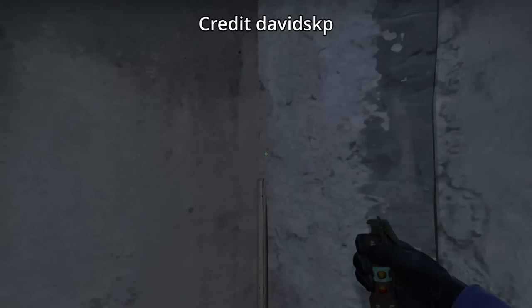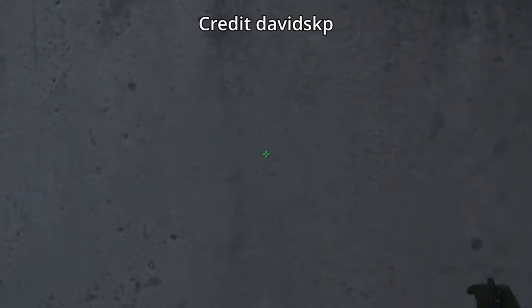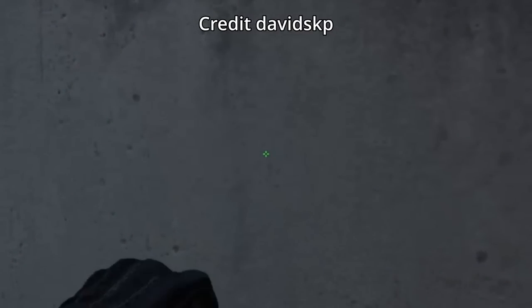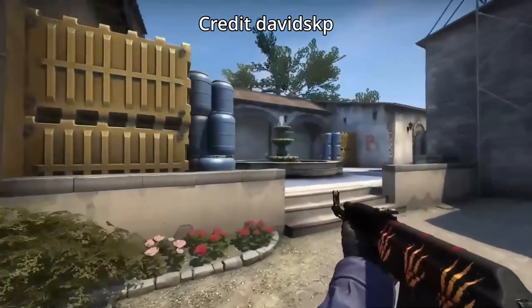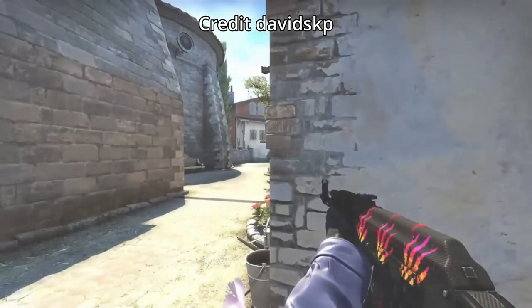B site flash that lands above the CT roof — get close to the half wall, aim between these dots, then jump throw. This flash was submitted by DavidSKP. The flash will cover the majority of positions on B — I'm not going to show here for time constraint, but believe me it covers most positions.